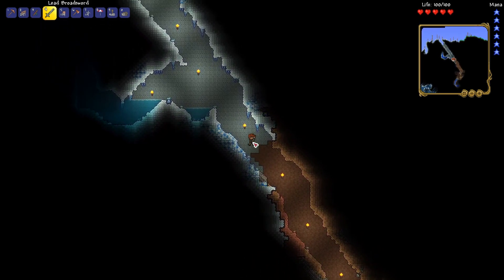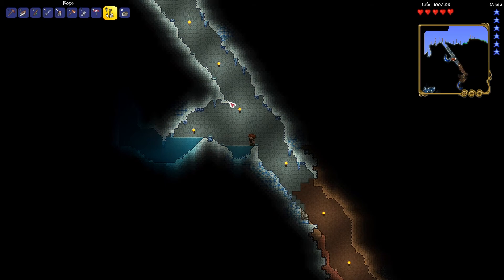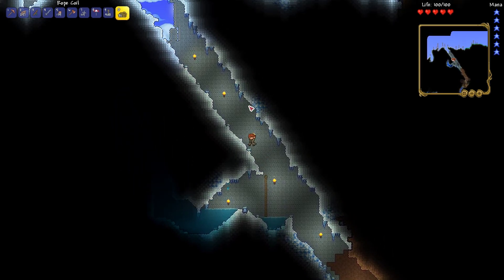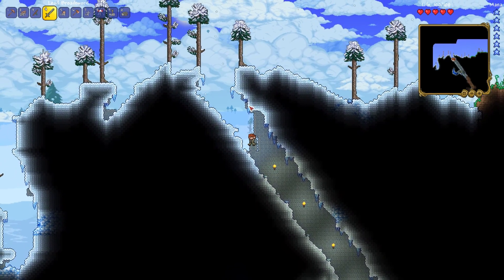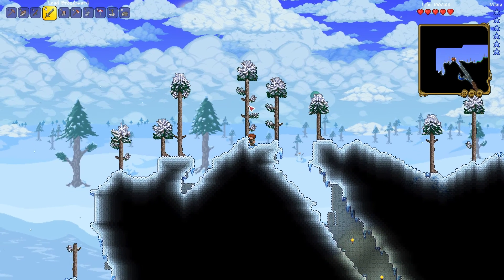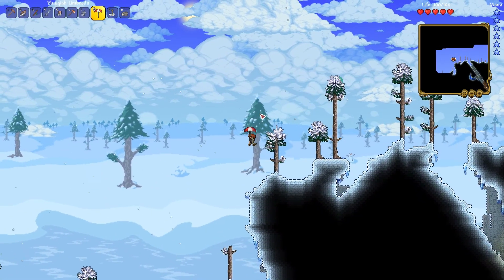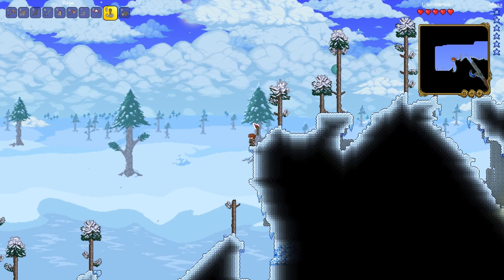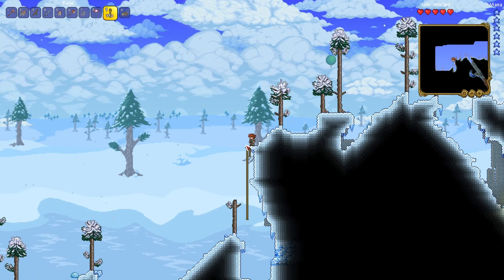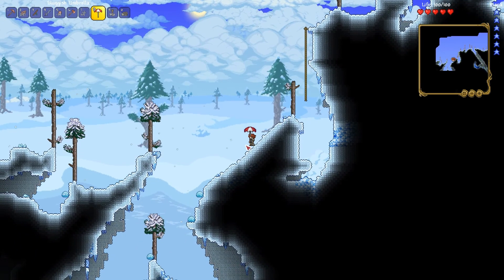I've just been trying to figure out where all the biomes are so that way I can do all the stuff. I know the jungle's on the east side, so that means the dungeon would be on the west side of the world. Of course, since it is a medium world, it's gonna take me a bit longer to get there. I've been using this umbrella that I found, because I kind of need some protection against fall damage early game — so just use this, float gently down, and look at that. Graceful as a bird.